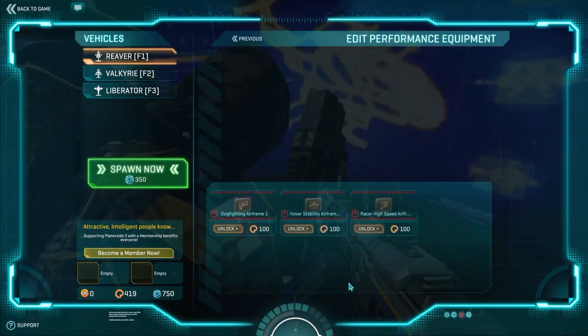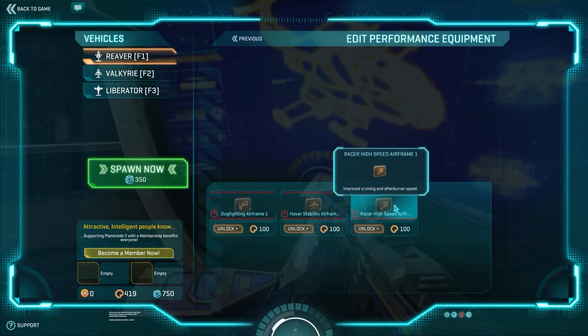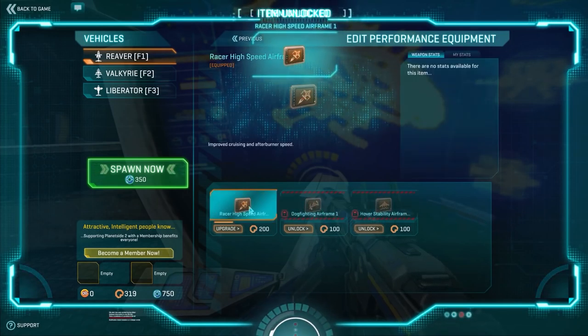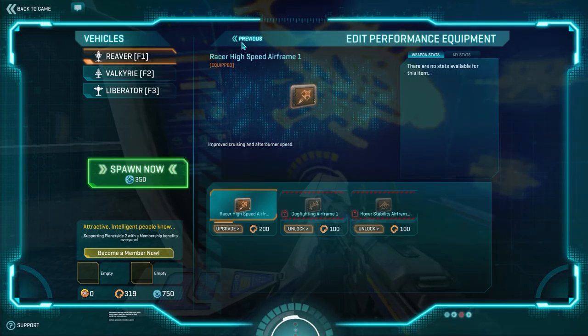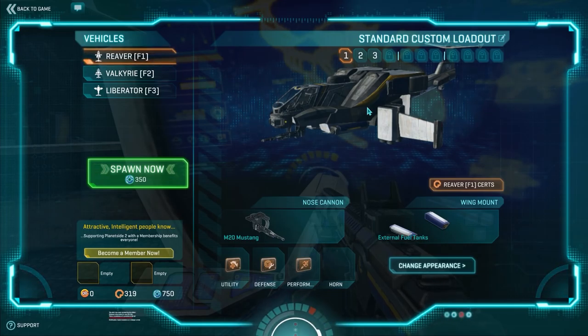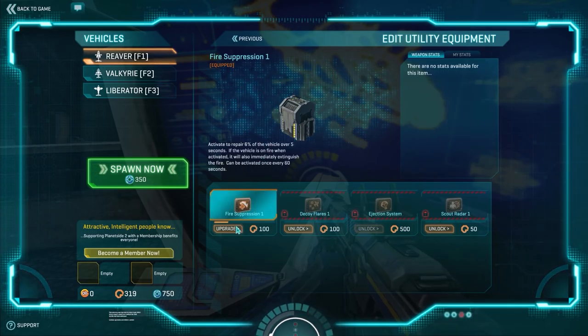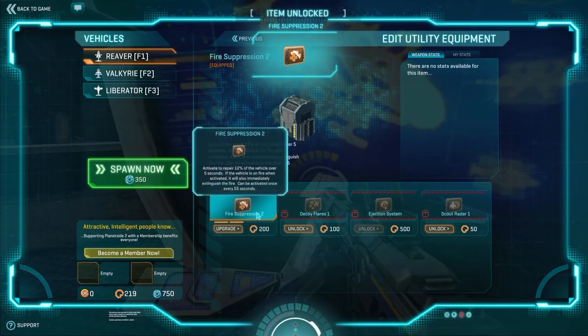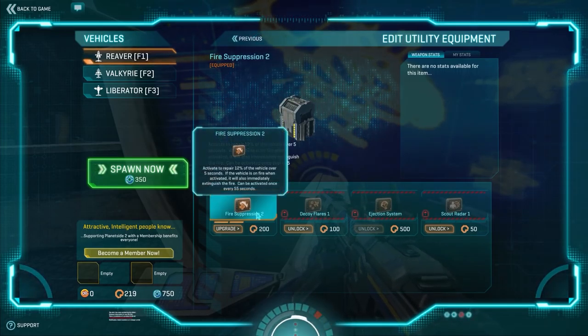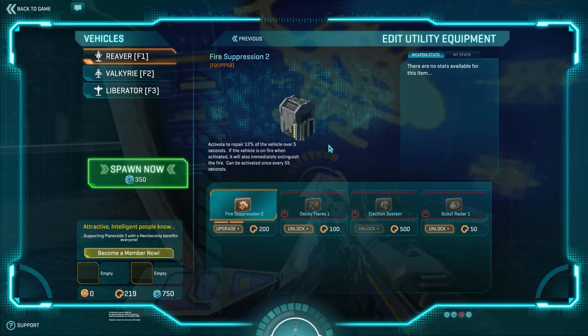As for performance, I think we will do Racer High Speed Airframe so that we can get in and out of fights really quickly. A lot of what we're going to be doing early on is hit-and-run stuff, so I'll pick up the Racer High Speed Airframe. That will speed up my Reaver's cruising and afterburner speed — helping me get into fights, get my damage done, and get out. Now we've got 319 certification points left, and I think Fire Suppression 2 might be the most useful, spending 100 certification points. It repairs 12% of the vehicle over 5 seconds — much more manageable than just 6%. Now we've got 219 certification points left.